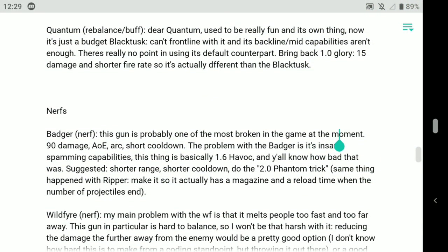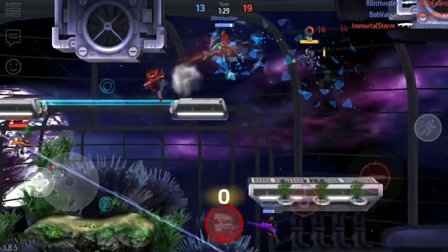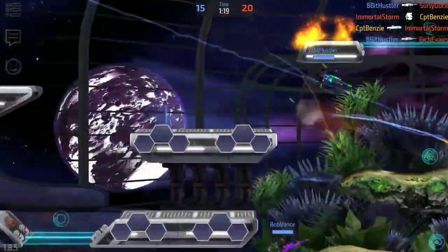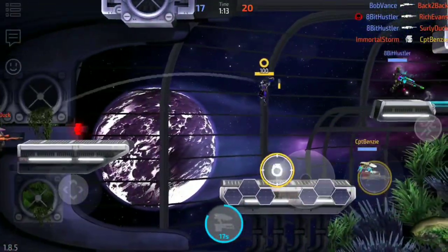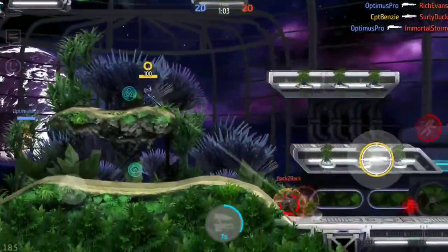Moving on to the Quantum. Lucas says: dear Quantum, used to be really fun in its own thing, now it's just a budget Black Tusk. Can't frontline with it and its backline mid capabilities aren't enough — no point in using its default counterpart. Bring back 1.0 glory: 15 damage and shorter fire rate, so it's different from the Black Tusk. I find it curious that he starts off by saying it's just a budget Black Tusk and then talks about basically increasing its damage and shorter fire rate to make it like a Black Tusk so you can frontline with it. The thing about the Quantum is it is very much a mid-range weapon with needlepoint accuracy — almost like taking a Long Claw's damage but spreading it over 15 shots rather than one. That is the Quantum.